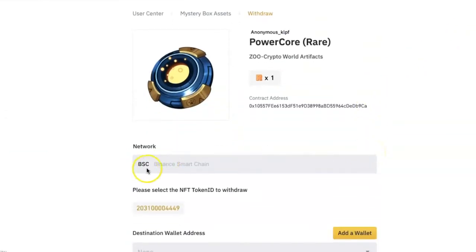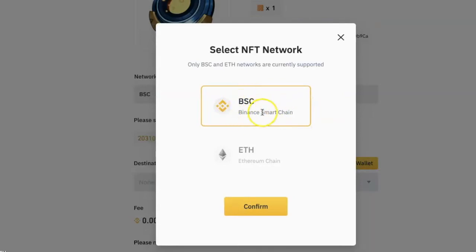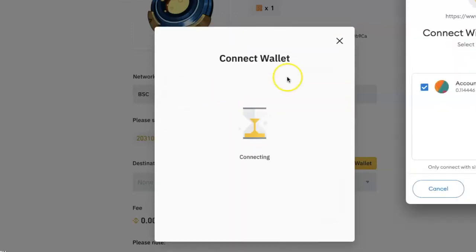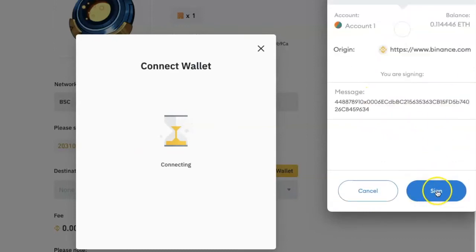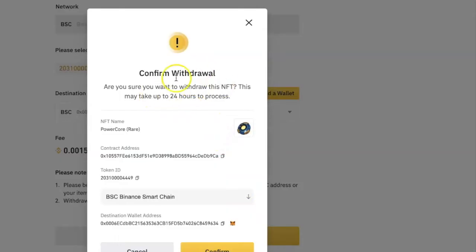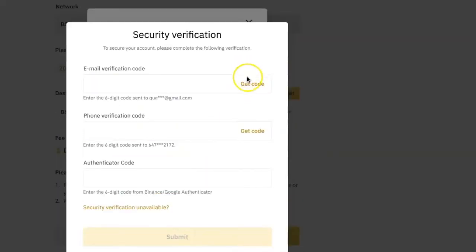You will see the network selected as Binance Smart Chain as well as the token ID. Click on Add a Wallet and select Binance Smart Chain, because NFTs on the Binance platform are on the Binance Smart Chain. Click on Confirm. Select MetaMask wallet if you use MetaMask, or select Wallet Connect to connect to a different wallet. It will launch your wallet — click on Next, Confirm, and Sign. You will see the gas fees for the withdrawal; if you are okay with it, click on Withdraw. Review your withdrawal and if you are happy with the details, click on Confirm. Enter your two-factor authentication codes as requested and then click on Submit.